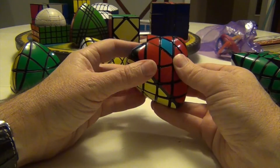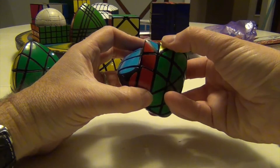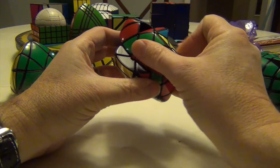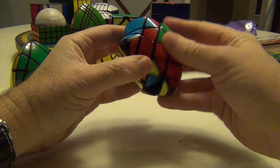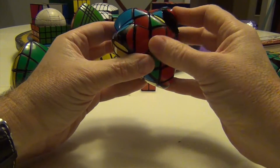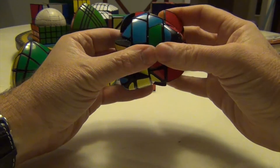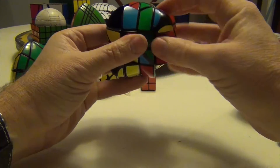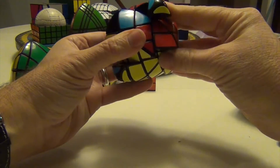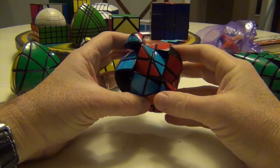So I'm going to hold it like this and do a corner swap like that. Through the middle: 2R, U, 2R, UI, 2R, UI, 2R, U, and 2R — this moves back. Don't panic, you won't destroy any of these. And now we have this configuration.